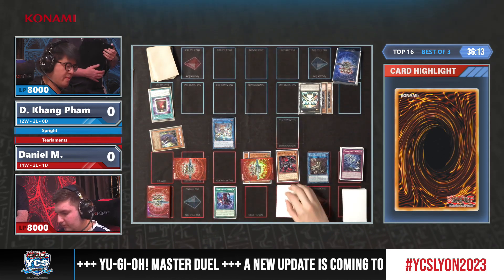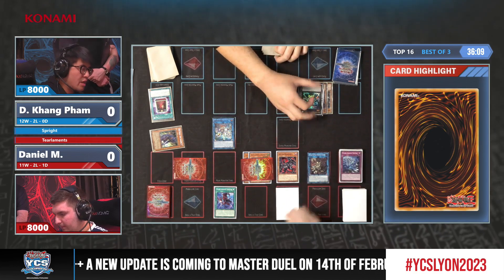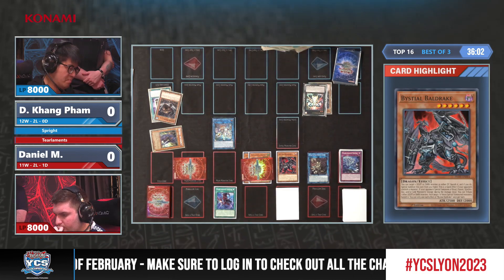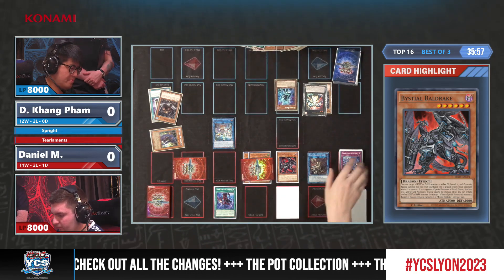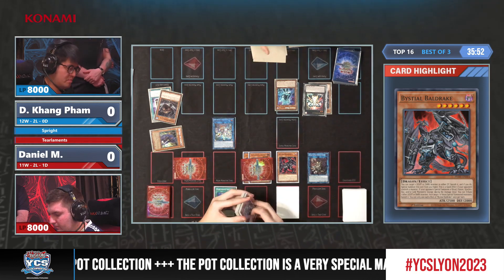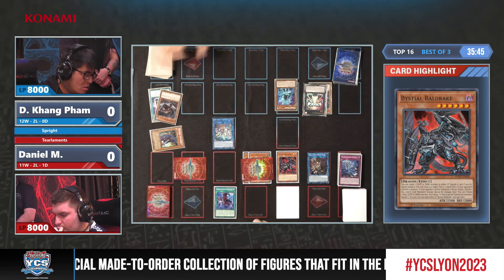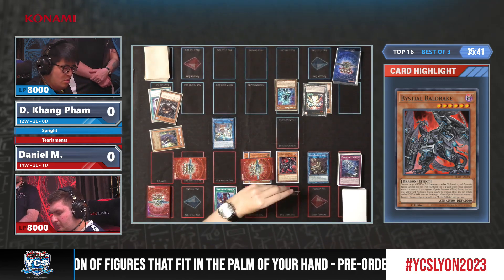Now he can follow this up by using the Drake, but I feel like he could have had much much better advantage out of this. As you can see, Gigantic is now on the field getting a Blue, and the only card left on Daniel's field is the Bestial Ball Drake. The Scream is useless because he doesn't have a Tear at the moment, so I think Dinkang is super happy about this.